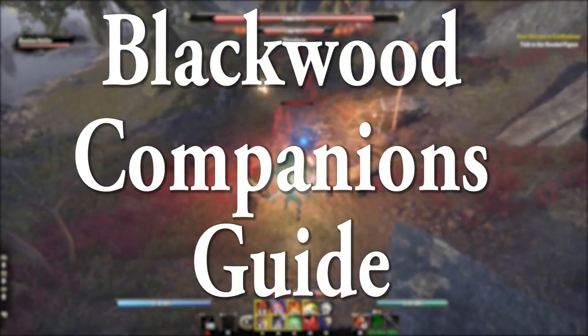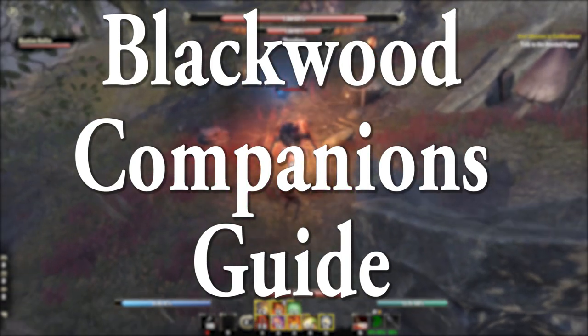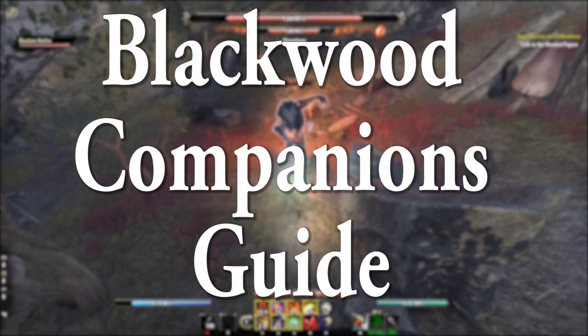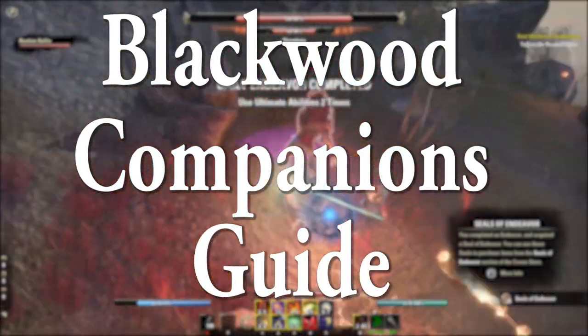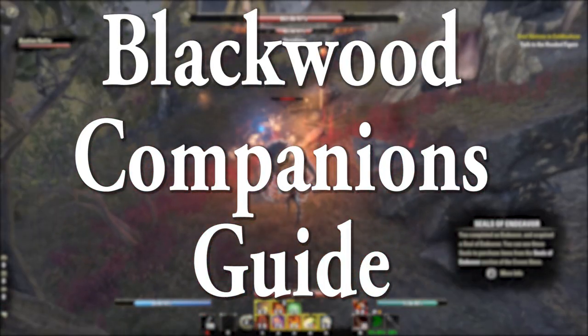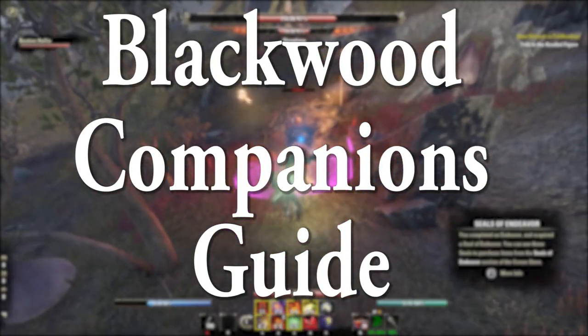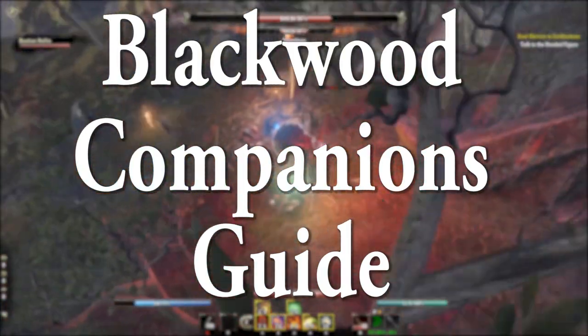Hey guys, it's time for the Neficent Show. As requested by a lot of people, I'm putting out ESO University's basic guide covering the new companion system coming out with the Blackwood Chapter, or Update 30, in The Elder Scrolls Online. In this guide we'll be covering everything from how to unlock your companions once you set foot in Blackwood, to what exactly makes your companions tick in their relationships with you.